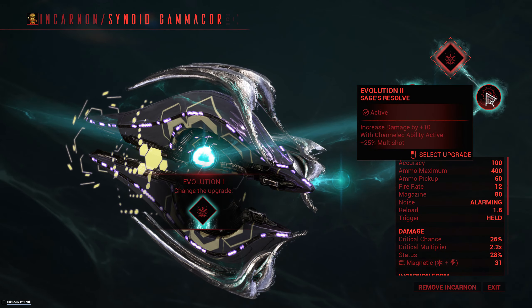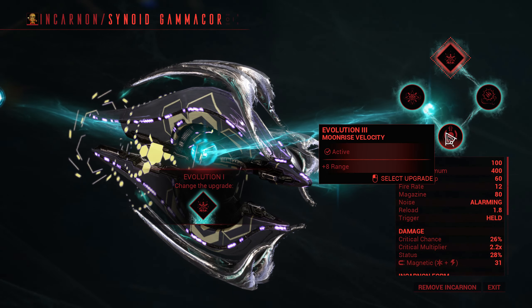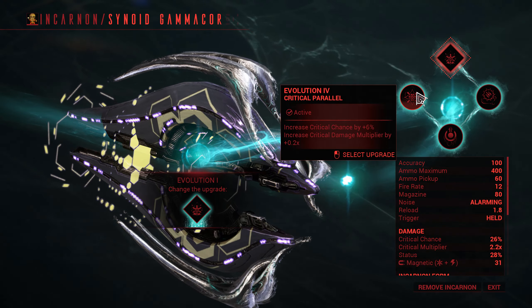I ended up going with the combination of Sage's Resolve because it's more base damage without having to do anything, though this very much depends on the Warframe you run the weapon with. Then we have Moonrise Velocity because extra range on beam weapons always feels nice, and I topped it off with Critical Parallel for the extra crit.